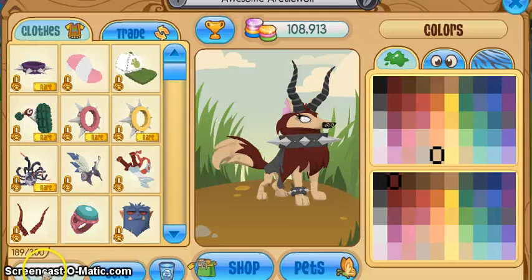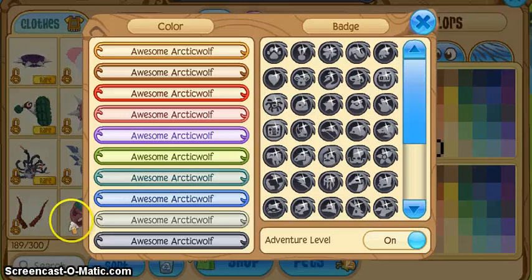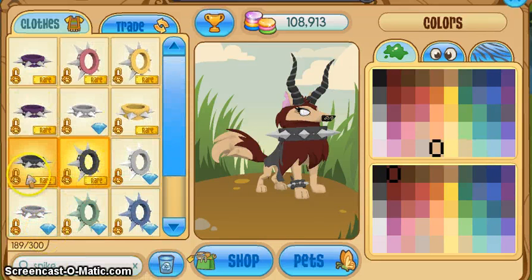The second one is my favorite — I like this one a lot. You can search for your items in your inventory. So say I want to wear a spike, then all of my spikes show up. I think it's pretty cool.